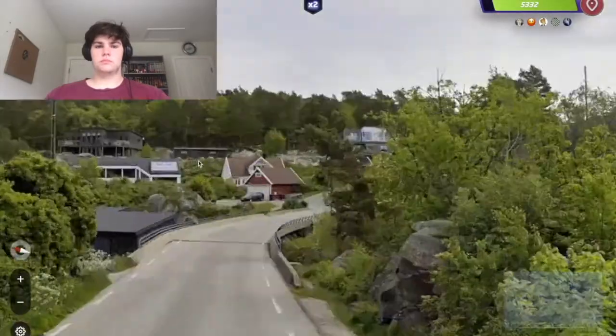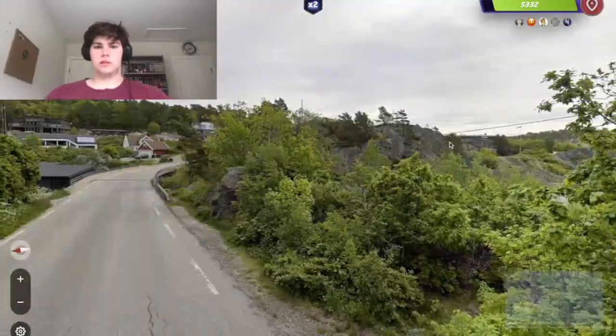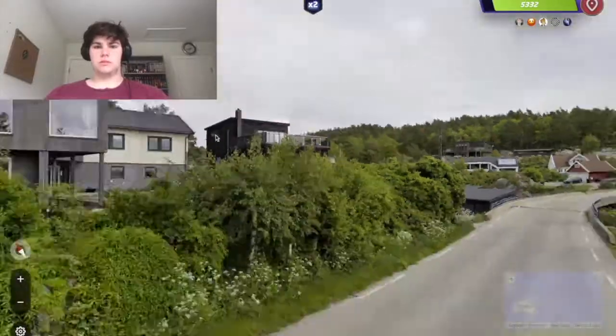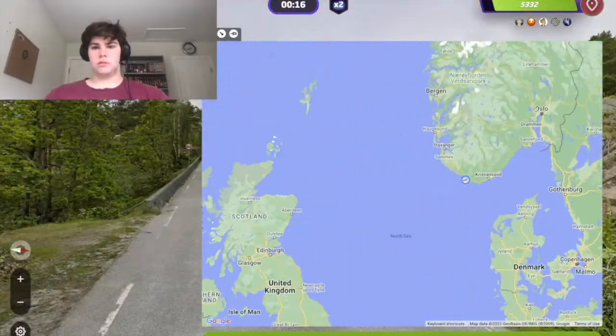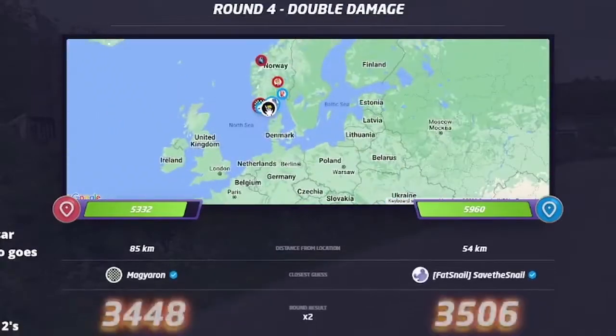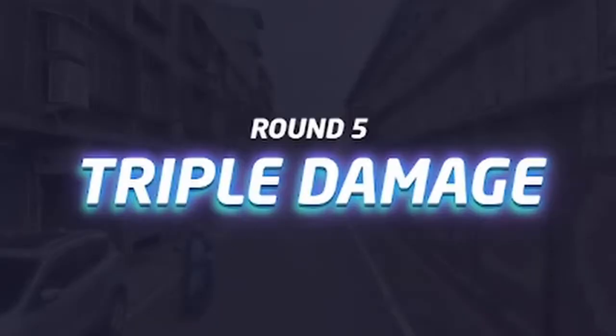Round 4: we spawned with dash lines and Nordic architecture — rocky coast and longer dashes — so we knew we were in Norway. It wasn't steep on a hill so we assumed it was the southern coast, which was a little risky, but we all guessed there. The blue team committed to that area of Norway and it paid off for them.